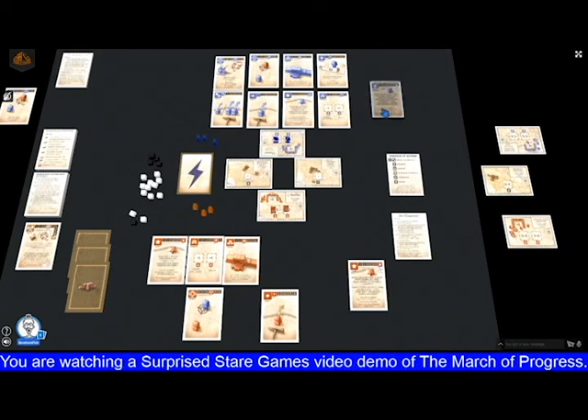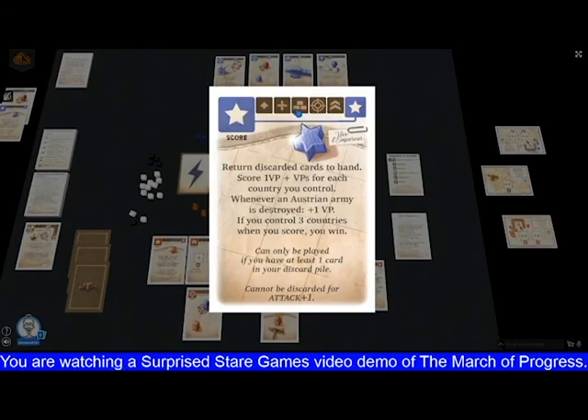Both scorecards change in this scenario. The new French scorecard is asymmetric. Again, you get all discarded cards back to hand, and score one victory point plus victory points for each country controlled — but you also score a victory point whenever you destroy an Austrian army. The French don't need victory points to win; they just need to control three countries. If they control France and the two neutrals, they win when they score, and the Austrians have to bear that in mind.